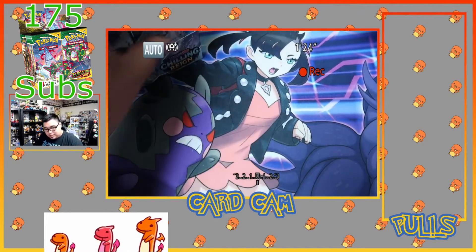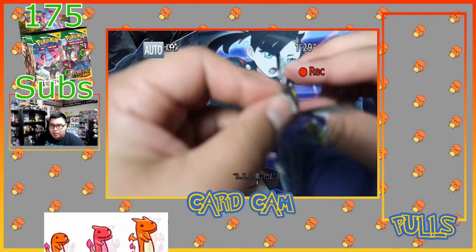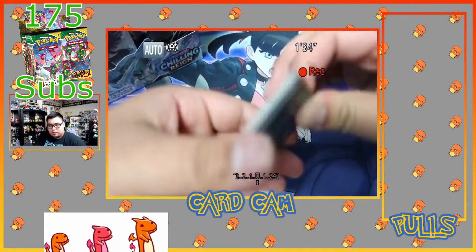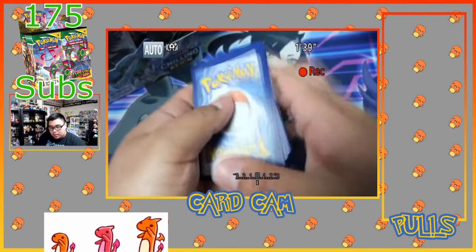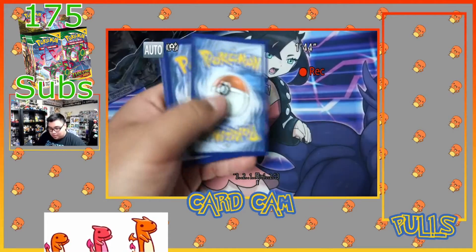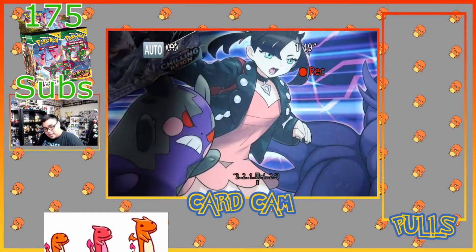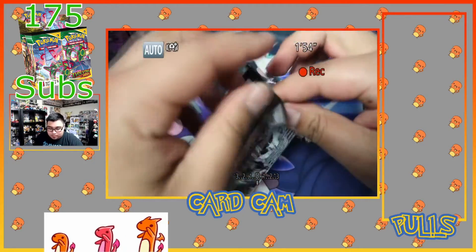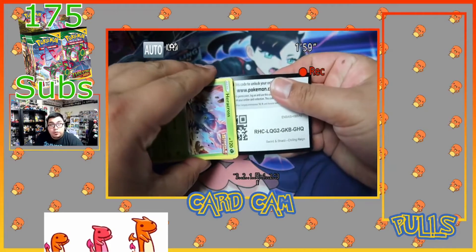Chilling Reign is one of my favorite sets. I keep forgetting not to check the code card color but it's just so hard sometimes. We got Abomasnow — he's not even that cool — but the reverse holo is sick. I love the reverse holos, especially reverse holo rares, those are lit. Let's see what we get in this one; I'm not checking the bag, don't worry. Code card for you guys.